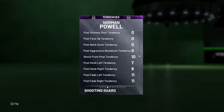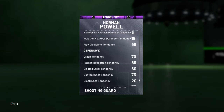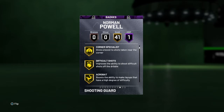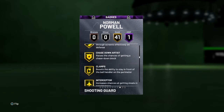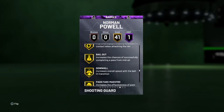Let's go to his tendencies — his tendencies are trash. But you guys can see all the badges he gets: 41 gold badges and one Hall of Fame badge — Hall of Fame Slippery Off-Ball. These are all the badges he gets; they are good badges. They will of course be different on PlayStation 5. Let's see if he gets rings.